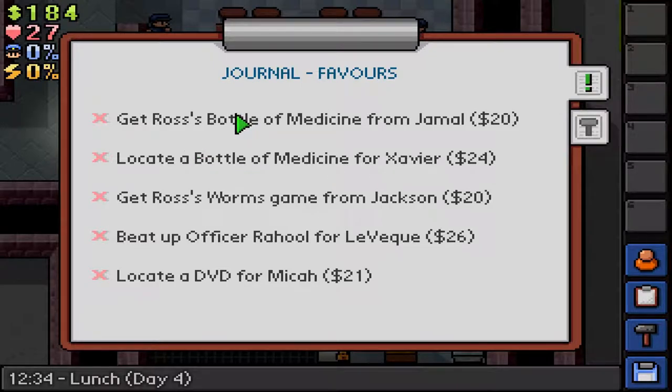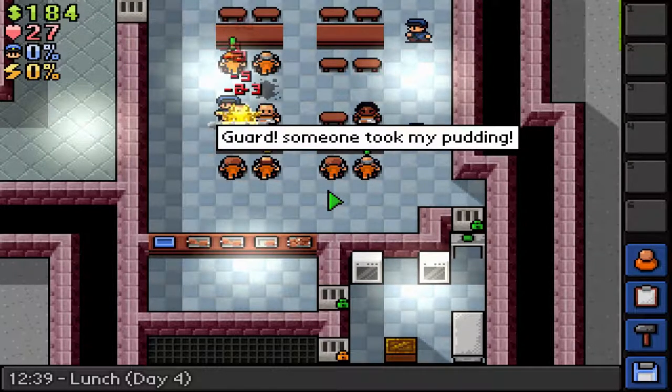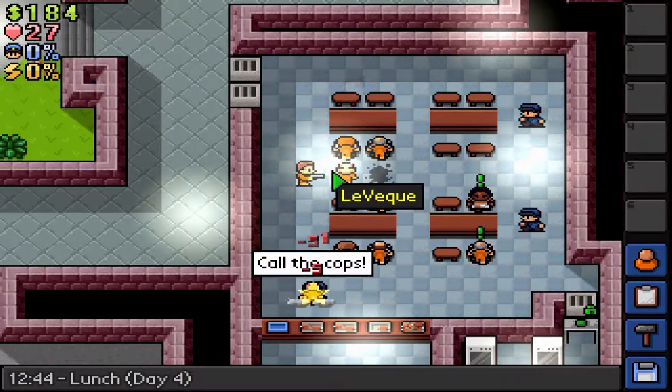Let's take a look at our favors real quick. Get Ross a bottle of medicine - we'll check the general's desk. Get Ross a worm game from Jackson - we'll have to check Jackson's desk. We'll do some of these since the money reward is pretty high, and we'll also search around for crowbars and duct tape from other inmates selling them.